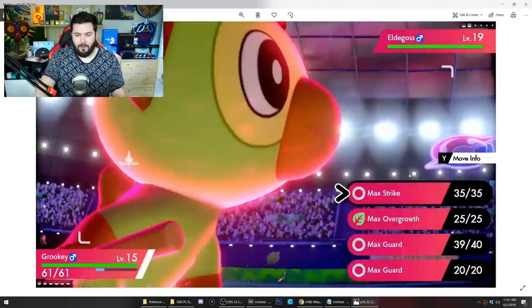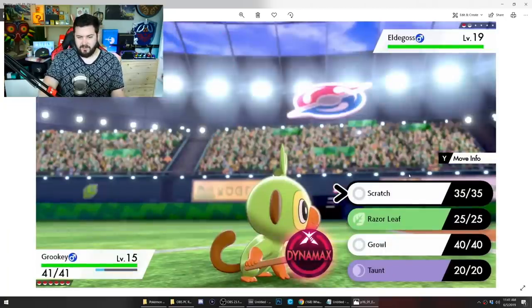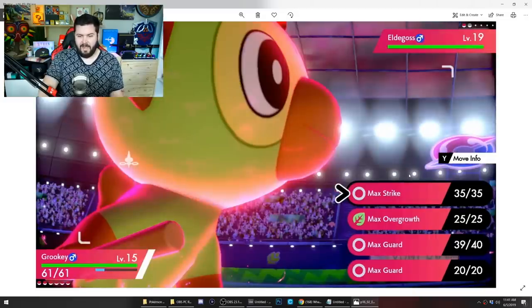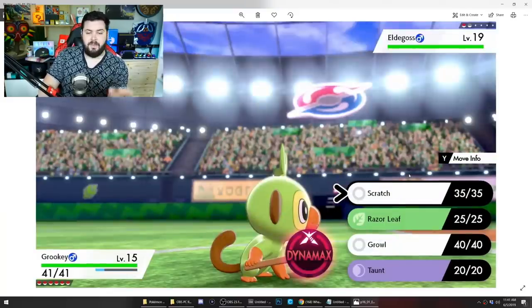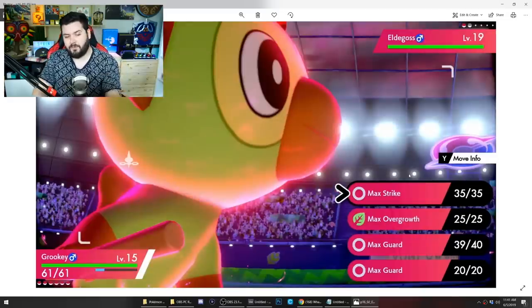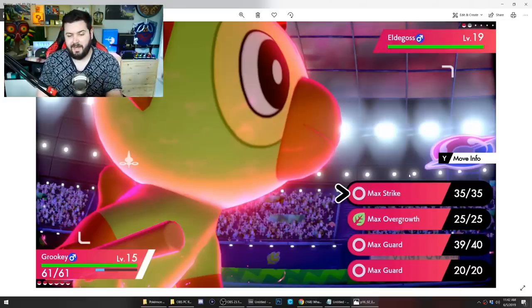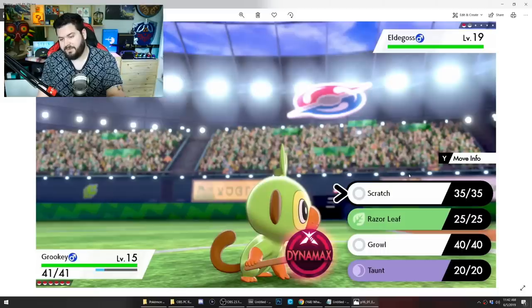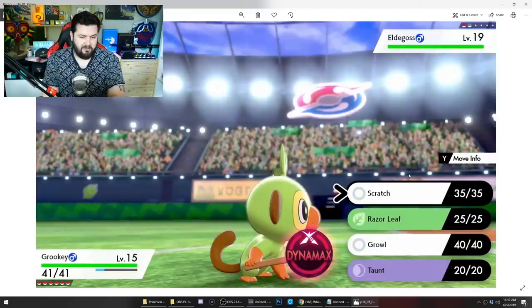We see literally right next to each other everything Grookey's four moves — Scratch, Razor Leaf, Growl, and Taunt — turn into Max Strike, Max Overgrowth, and Max Guard. So it sounds like, similar to Z-Moves, whatever move you have is going to change into something else. Normal type physical moves like Scratch turn into Max Strike, grass type moves like Razor Leaf turn into Max Overgrowth, and status moves like Growl and Taunt turn into Max Guard.